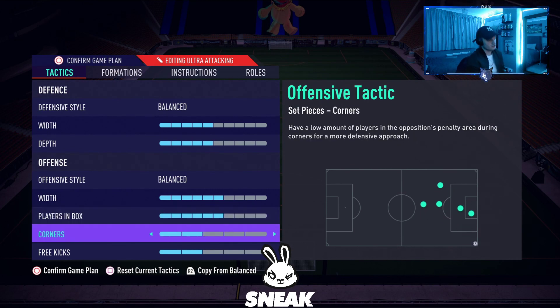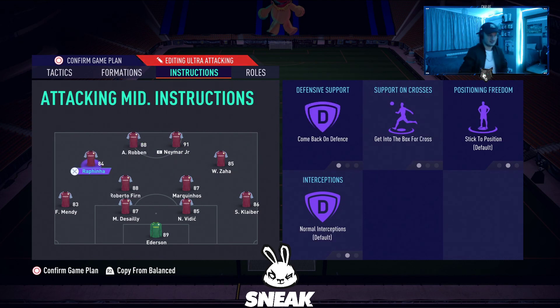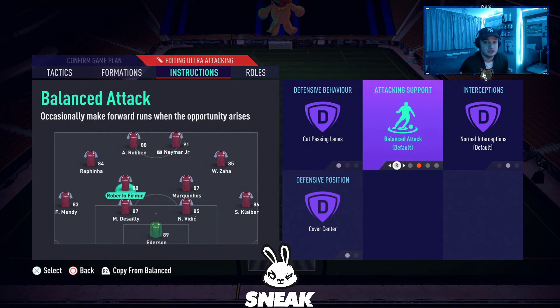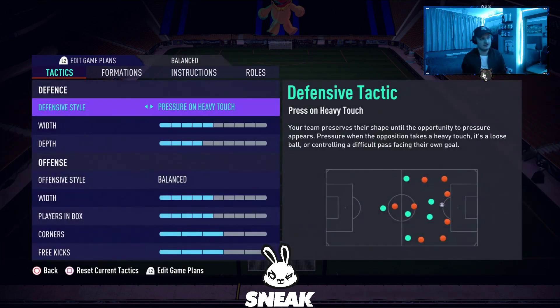Player instructions for the 4-3-2-2: both strikers on getting behind and come back on defence. LAM and RAM on come back on defence and get into the box for cross. Right CDM on cut passing lanes, stay back while attacking, and cover centre. Left CDM on balanced attack — same approach as the 4-4-2 and 4-2-3-1 — just to help get forward. Both fullbacks on stay back while attacking and overlap.